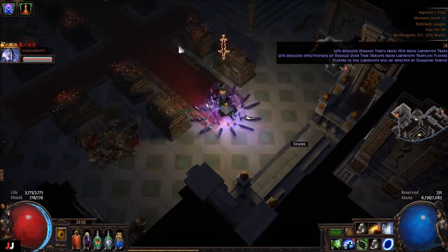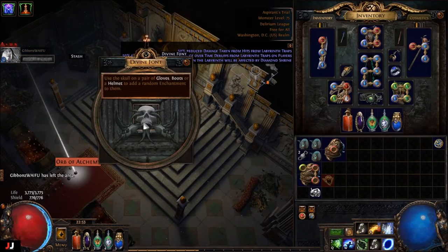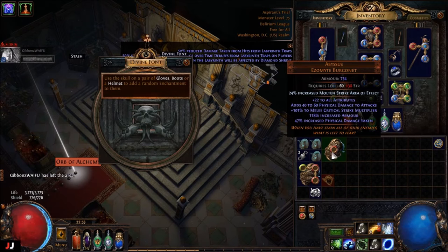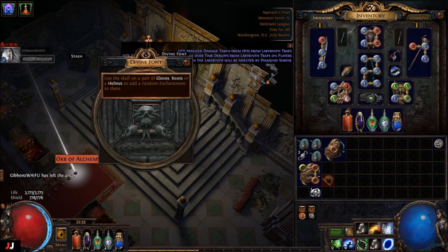Alrighty, next lab, next lab. Alright, those were turds. And molten strike area of effect — extra projectile would have been better. Boo earns.